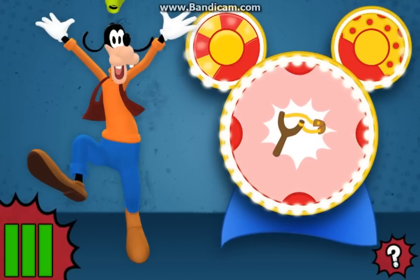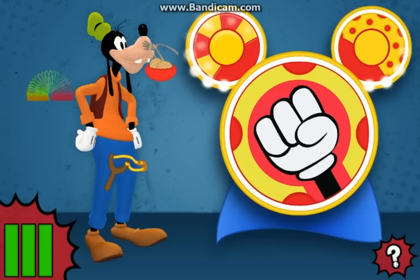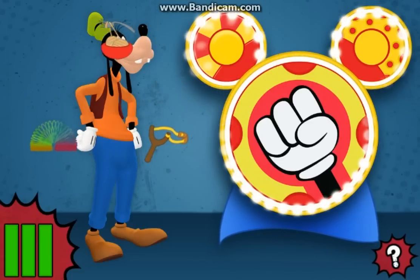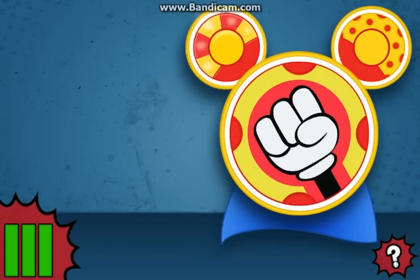You're doing great! Congratulations! You found three items that are stretchy. Now the Super Maker Machine can turn Goofy into Super Goof. Look at Super Goof — he's super stretchy.